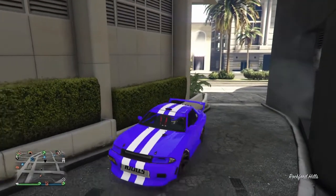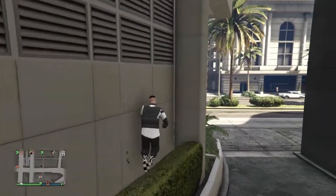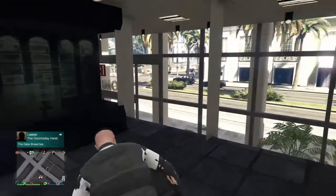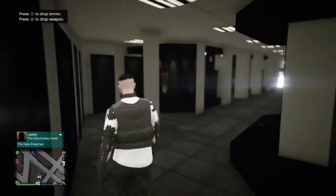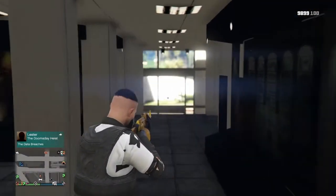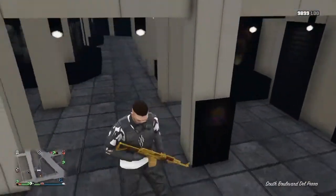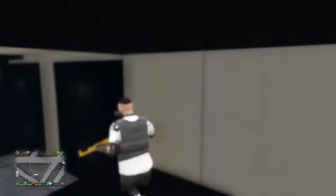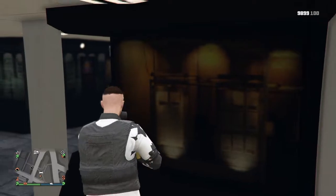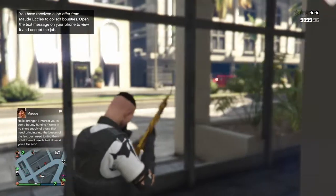Once you guys are here, you want to bring your car and park it around here, then just keep jumping into this little corner that I am jumping into. You want to make sure you fall down just like that and then it will push you into the building. This is a very good place if you want to lose the cops or hide away from your friends. Unfortunately you cannot shoot outside because the windows are bulletproof, and this whole building is inbound so you won't fall out of the map unless you go outside. There is a barrier down there that will push you to the bottom of the map.